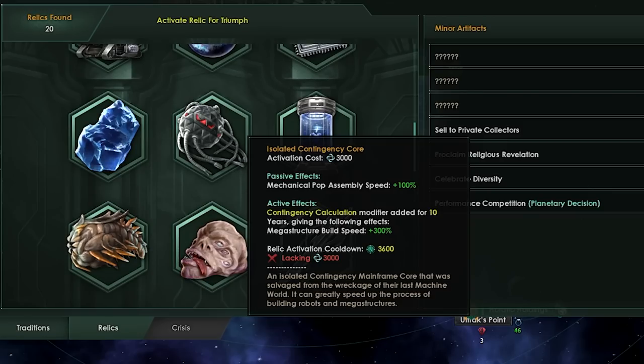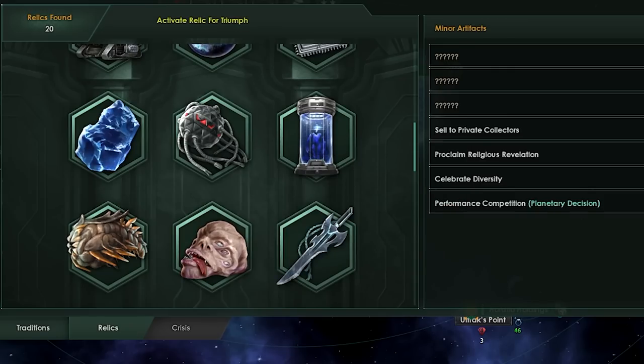This is going to be changed. You still retain the passive 100% pop assembly speed. But in addition to that, it will allow the construction of an additional megastructure of every single flavor — an additional mega shipyard, an additional Dyson sphere, an additional matter collector, an additional strategic coordination center, any of that stuff. You can go completely ham with it. The joys of an additional mega shipyard with all the build speed bonuses is completely insane.